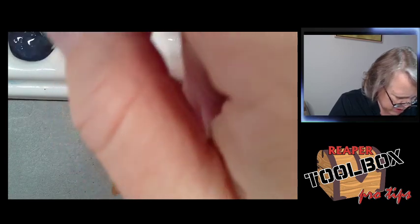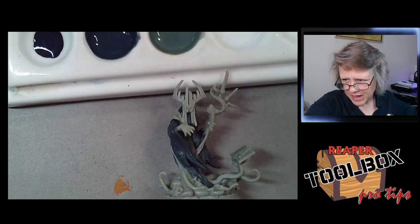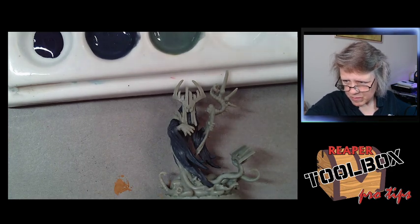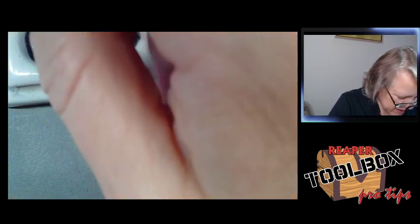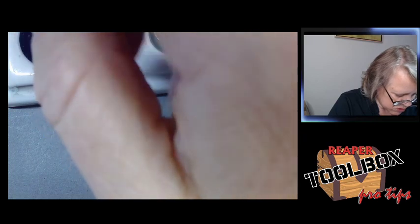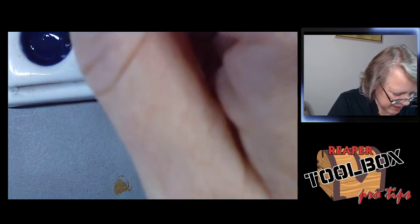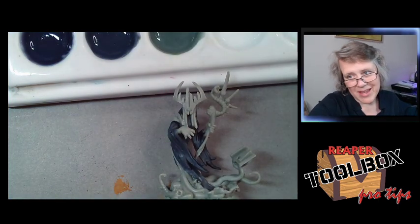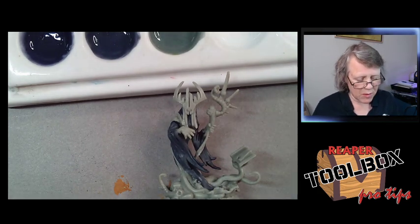There's our base coat color, and then we've got our straight-up Death Knight Black. The best you can do is order it yourself. You can always put in a special order with most game stores — ask them if you can order some Reaper paint, get your friends onto it, and if the store is constantly having to order Reaper Master Series, they might actually consider getting a rack.